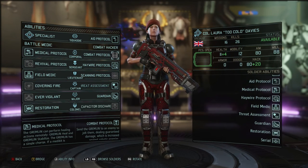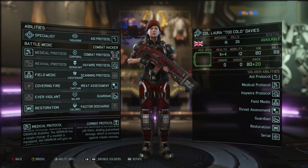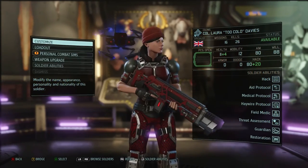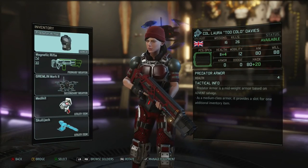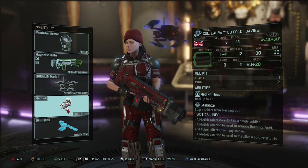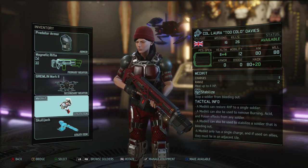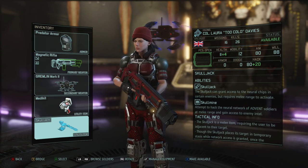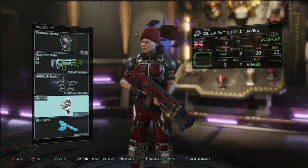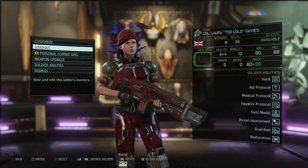The specialist tree offers lots of guaranteed damage and skills that scale up nicely throughout your playthrough, specifically on the combat hacker side. For loadout, the gremlin gives you hacking bonuses, and if you've gone down the medic tree, stick a medkit on your specialist. Otherwise, I'd go with tracer ammo for additional aim. Always have your Skulljack on your specialist — it gives a hacking boost, making it much easier to shut down and take over robotic enemies.